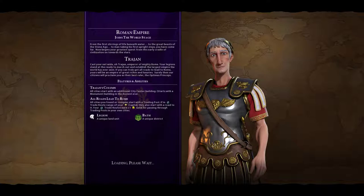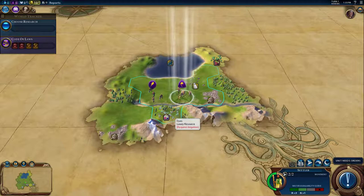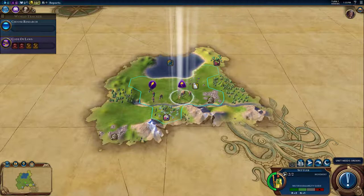We get the legion and the bath. We have cattle, stone, and dyes, some good mountains, and there's a river. I'm liking this spot. There's a stone three away, a wine three away, and a fish three away — stuff we can grab in the future.